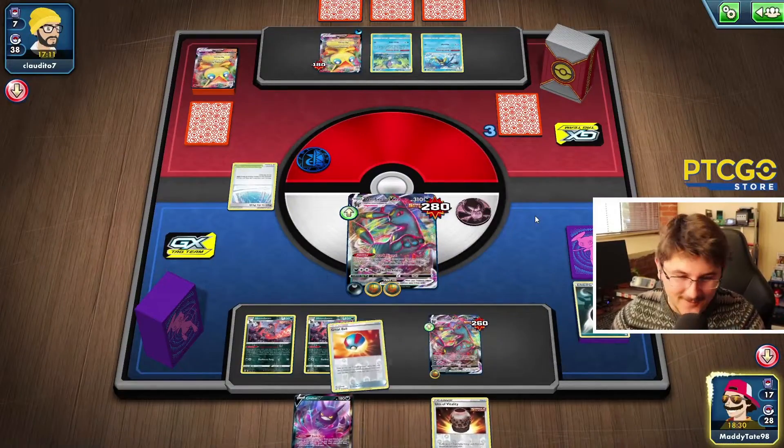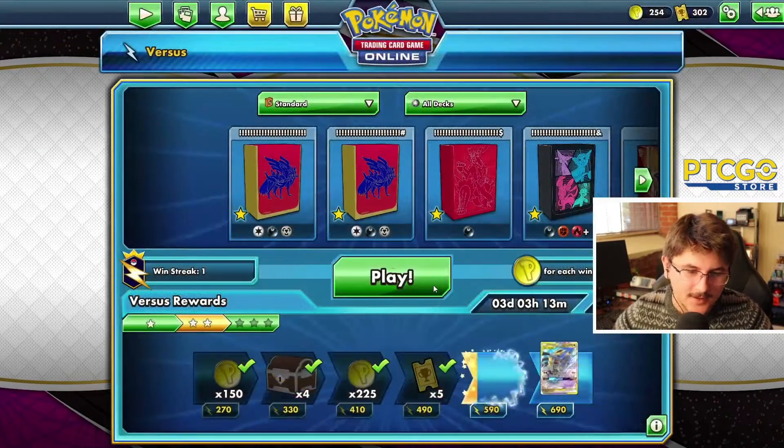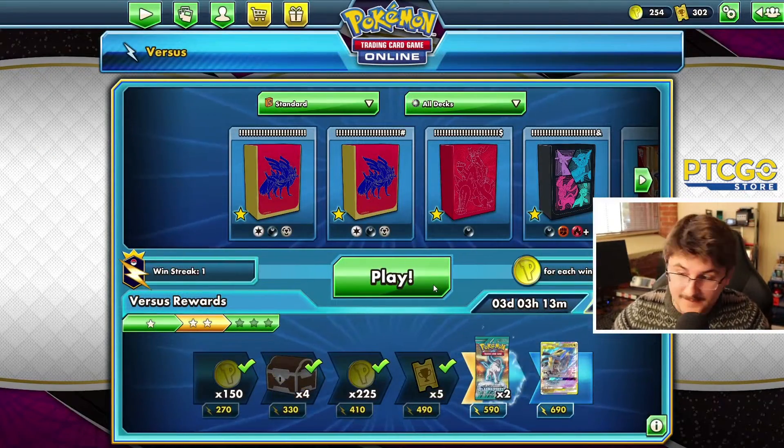Probably didn't play very well at all, but listen — Umbreon VMAX came in clutch. Gengar did get that one-hit KO, which was super, super cool. And that's kind of what Gengar does the best, I think. Let's hop into one more game — win or lose, it'll be in the video. Let me know what I could have done better in that previous game. I really don't mind you guys telling me how bad I am in the comments section.